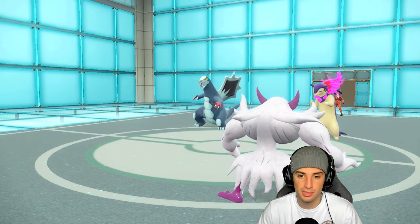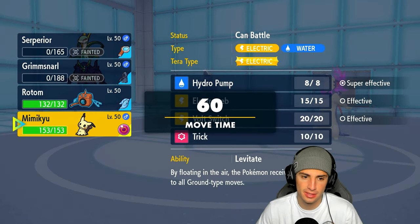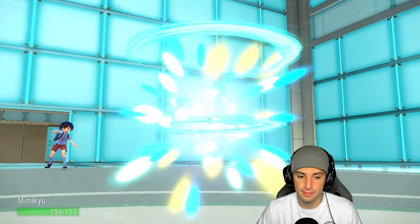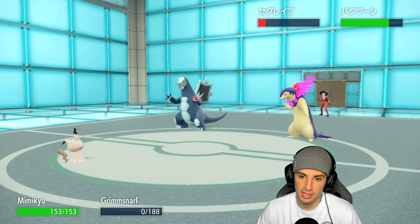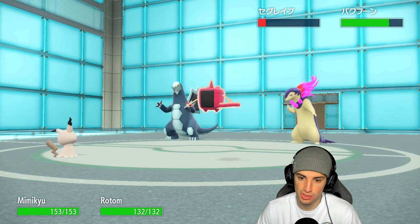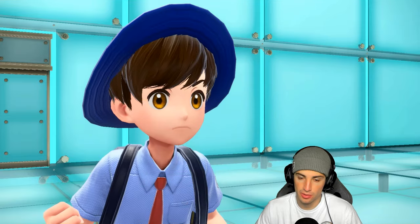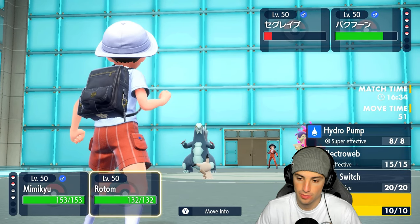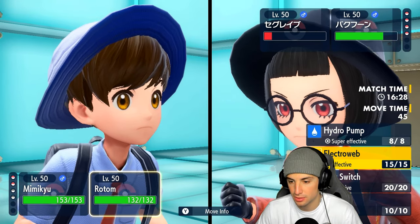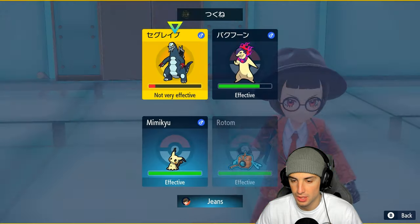I have Mimikyu but no Tera left. I was so hoping that crit would kill. Let's get after it — I can Shadow Sneak KO Baxcalibur. I don't want to get locked into Hydro Pump here. I'll use Volt Switch for damage — it's our only real option. We know what they have in the back: Dondozo and Tatsugiri.